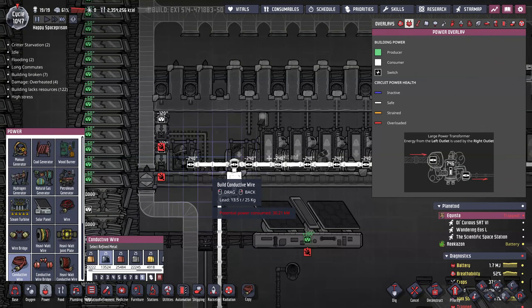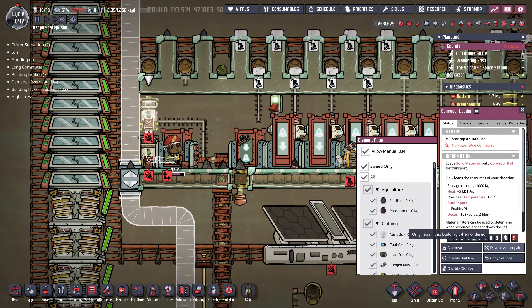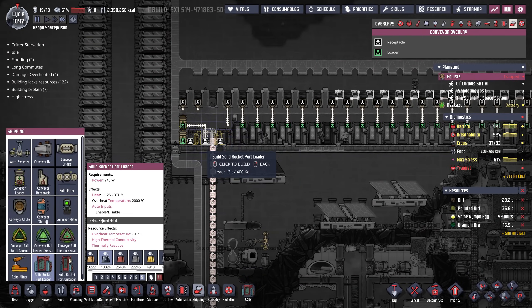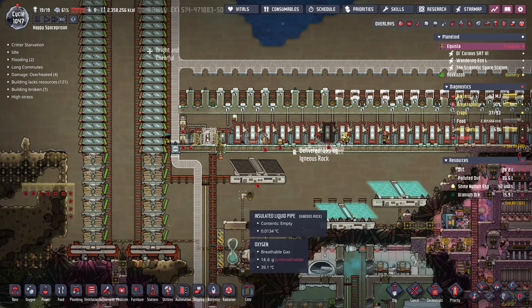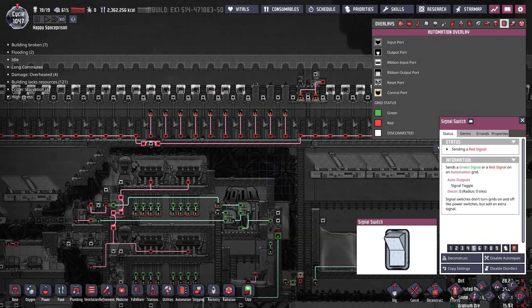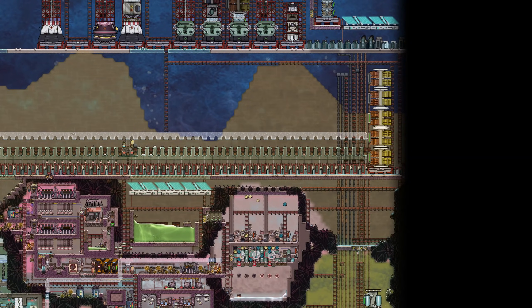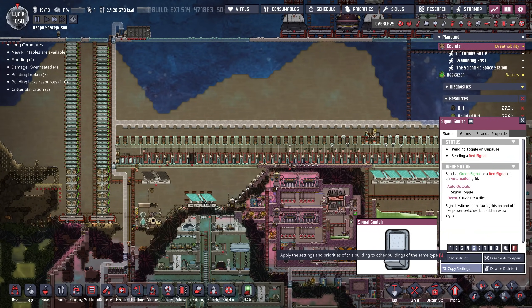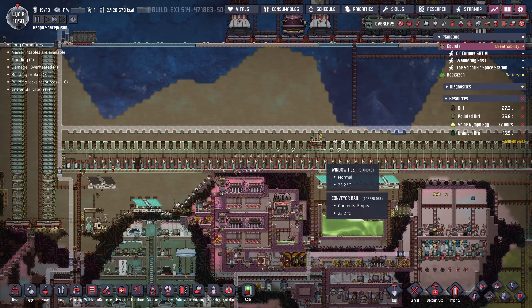Another thing I did over here is I've actually put in just a couple of conveyor loaders for duplicant use. That way I should be able to sweep some things up a little bit faster and load at up to 60 kilograms per second rather than the 20 kilograms per second I'm currently doing through the one shipping rail. I've put in some automation over here so I can actually turn all of these on or off with one click. Moment of truth — let's go ahead and see what this looks like when I go to unload all of this stuff at the same time. I'm going to enable that, copy that to all of those, and flip everything to green. Here we go.